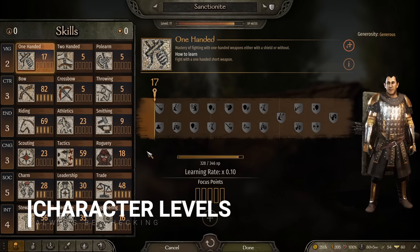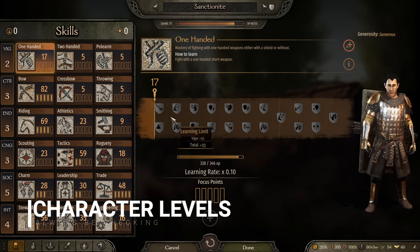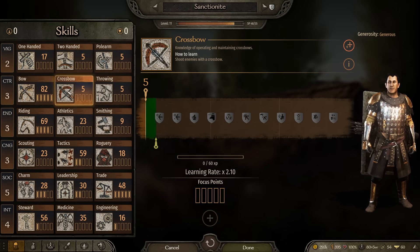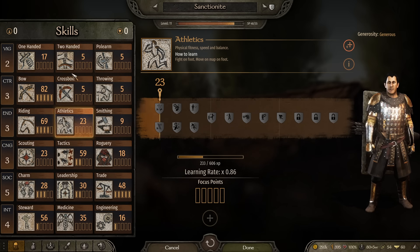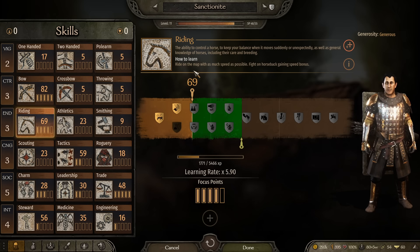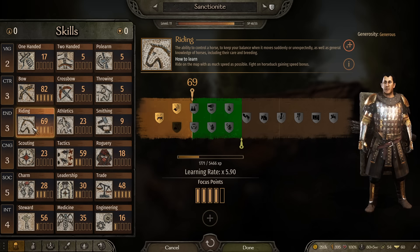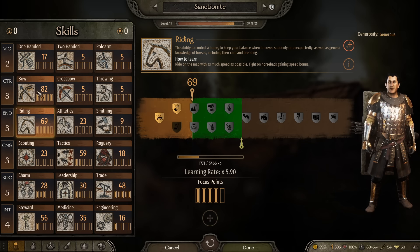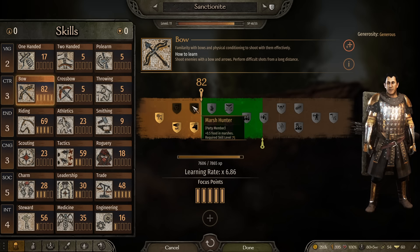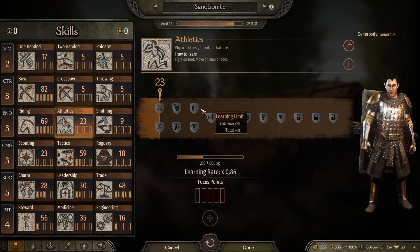The last tip revolves around your character sheet and leveling up, which I didn't fully understand for an embarrassingly long time. There's a multi-phase component: first, all these skills — crossbow, bow, riding, athletics, etc. — will increase as you use them. As you use your bow it goes up, as you ride it goes up. And your character will genuinely improve at these activities as they level.